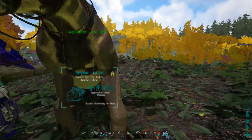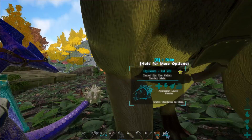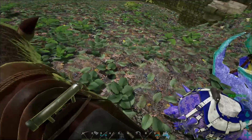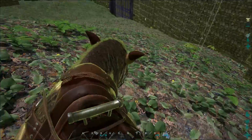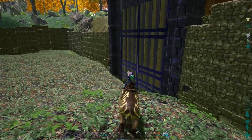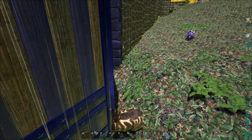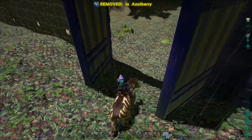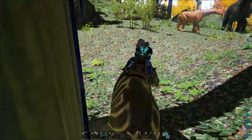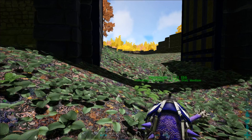Instead of explaining what you do, I will just hop on them and show you. I will take both of them to me, hop on the calico, and get the dodecus to follow me. He will just come out of the gate over here. I will just wait for him to catch up because they are a little slow. We just come out the gate. I will just make sure I close it because we don't want any dinosaurs coming in.